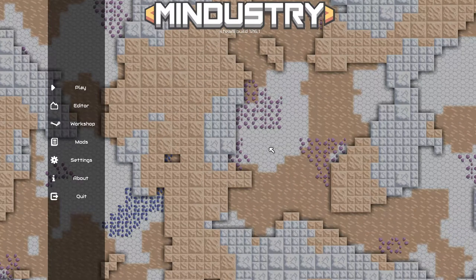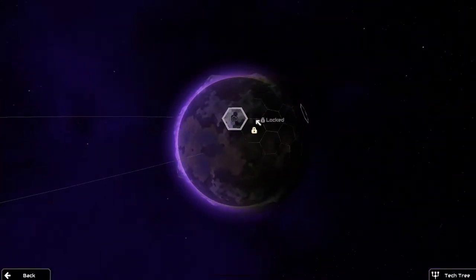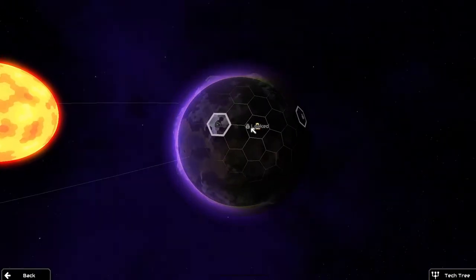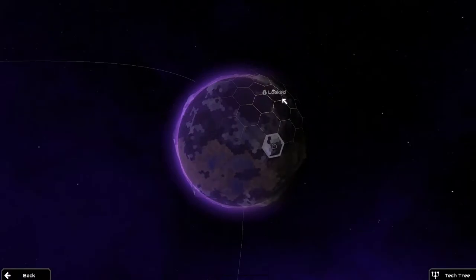Hello and welcome back to my Mindustry series. I made a video on this before but that was quite a while ago and it's changed quite a bit since. Like you can probably tell — if you saw the last video — we actually have a planet we can look around on. You see all of these hexagons? Those are all individual maps. There are specific maps like Ground Zero, Frozen Forest, and then some others open up later, plus everything else.